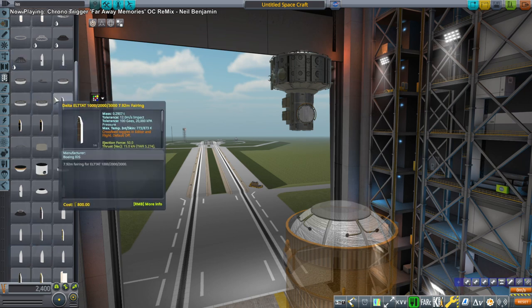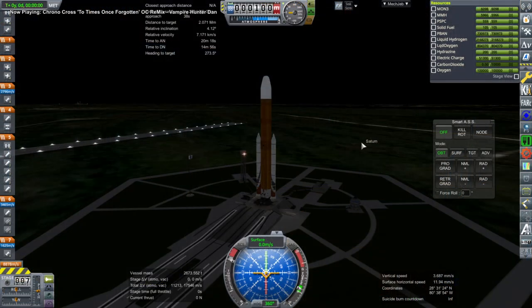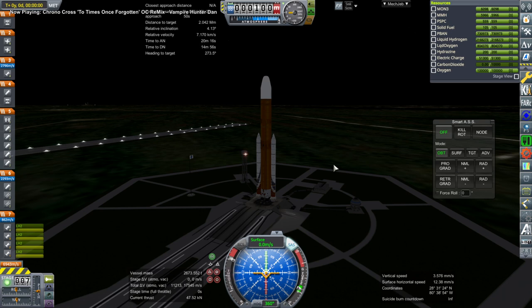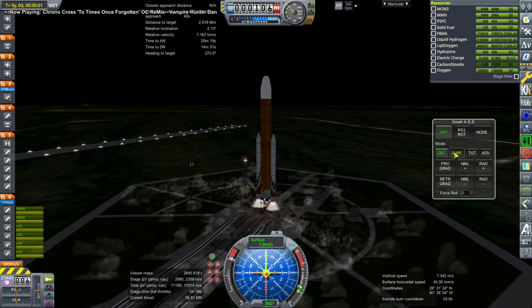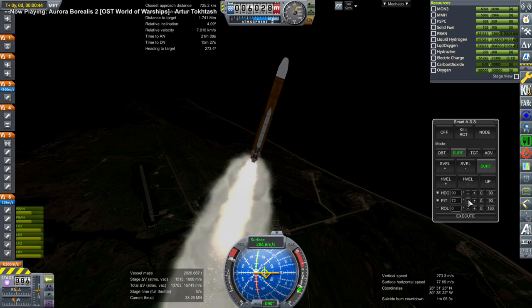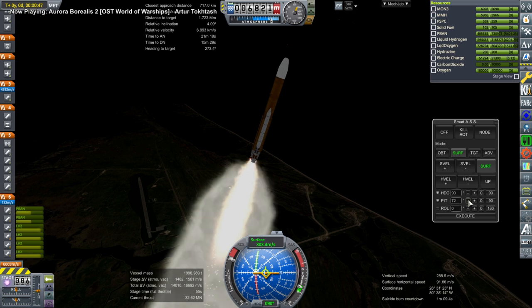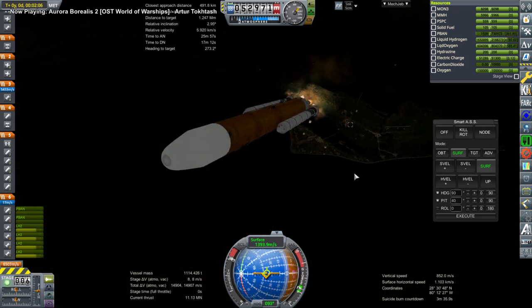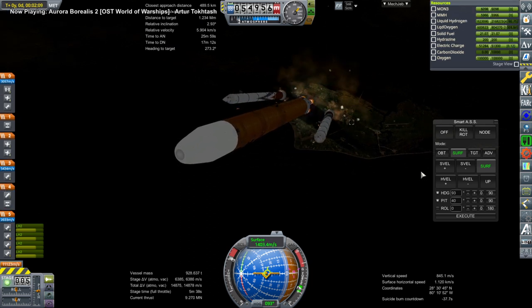I proceeded to launch the Exploration Upper Stage - the EUS - to our little station up there so that we could boost it to the moon. But it would be sort of a waste to not send anything else because at 23 tons it's way under the capacity of SLS to the moon. So I decided to add a Quest airlock and also a small stage with an AJ-10-119 in order to capture around the moon. Mainly there's a very light payload for SLS right now - we just want to make sure that most of the EUS's fuel is available for the transfer.